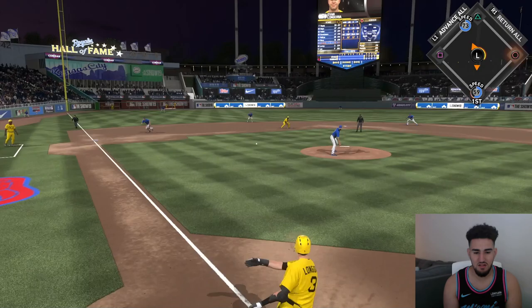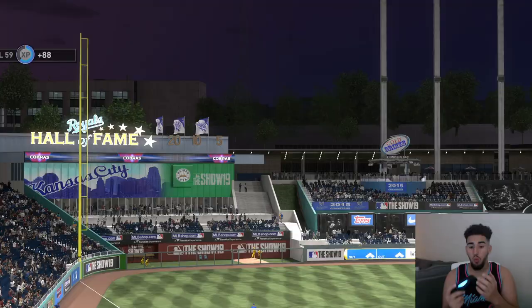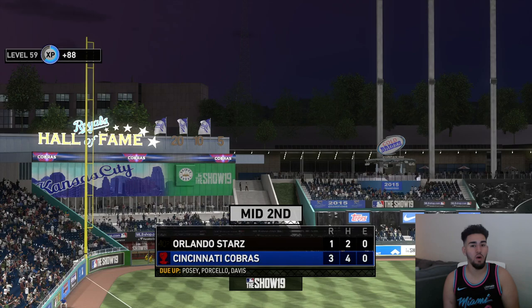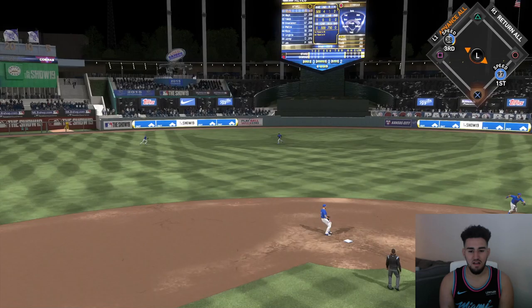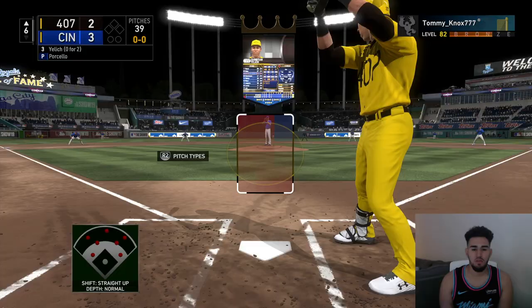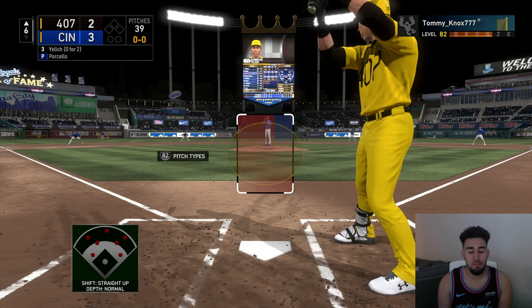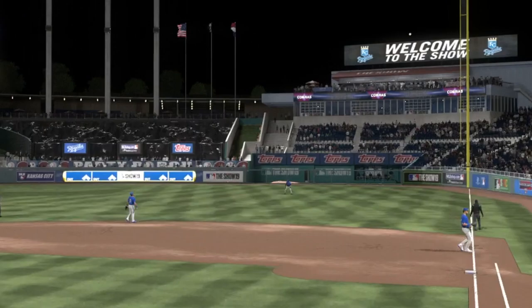Evan Longoria up to bat with Brandon Phillips at second - he gets a hit and we go to third. Jose Reyes is 0 for 2 in this game, we need to change that. He gets a hit - bringing Jonathan Lucroy home, we're going to second. We get a run, so it's a 2-3 game. Christian Yelich up to bat - I'm calling a home run at this at-bat.